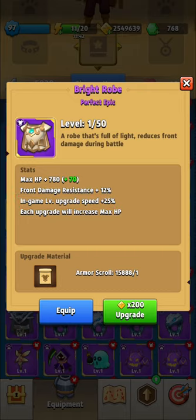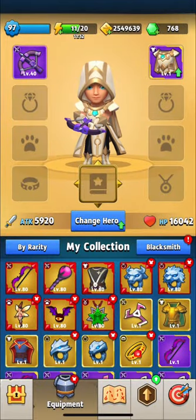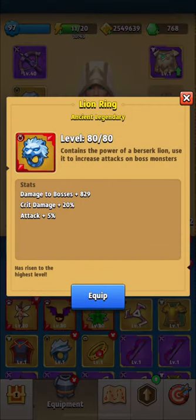Dark Touch, Saunders, and other armor skills won't help you much as the chapter has more ranged units. You should wear Serpent Ring and Lion Ring. Serpent Ring is good with ranged units and gives you dodge. Lion Ring will help you with two arc leaders and Skeletron King.